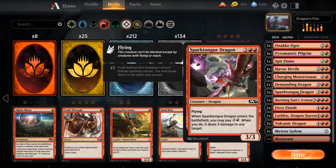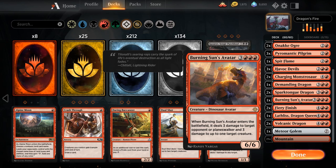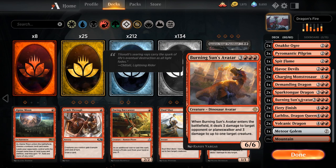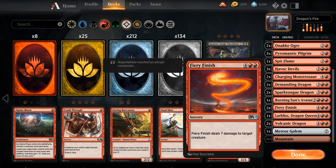We've got 2 copies of Sparktongue Dragon — 5 mana for a 3/3 dragon with flying. When it enters we can pay 2 and a red to deal 3 damage to any target, so at 5 mana it's not too exciting, but for 8 mana it becomes more appealing. Then 1 copy of Burning Sun's Avatar — 6 mana for a 6/6 that deals 3 damage to target opponent or planeswalker and 3 damage to up to one target creature, similar to Sparktongue but for 6 mana with a much bigger body.